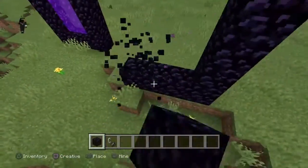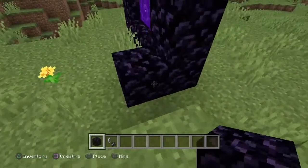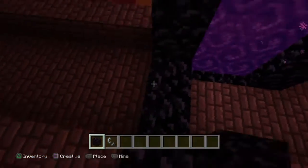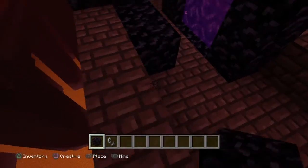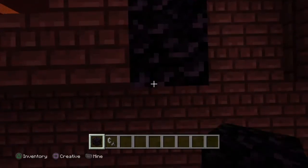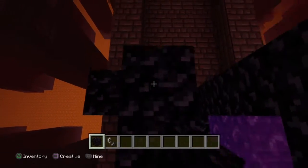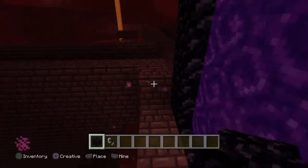When you make it, I recommend building a base around it at the nether and at the regular land, because mobs are gonna try to explode and stuff. Do not build a base on the portal itself — you can build next to it. If anything touches it, you're probably gonna spawn somewhere random in the regular land. Make sure you build a base around it, not on it.